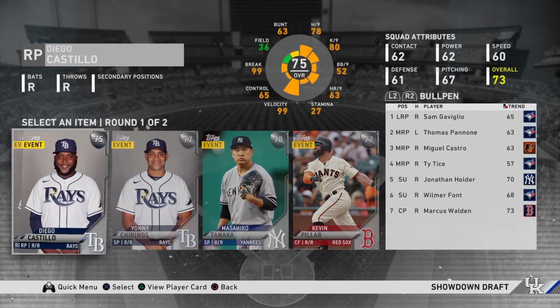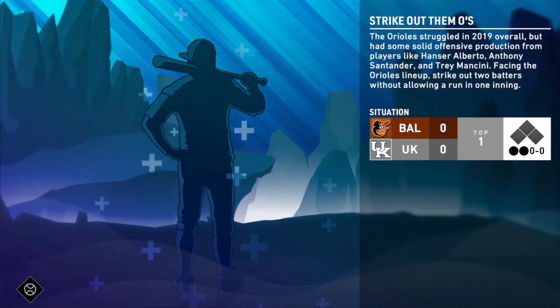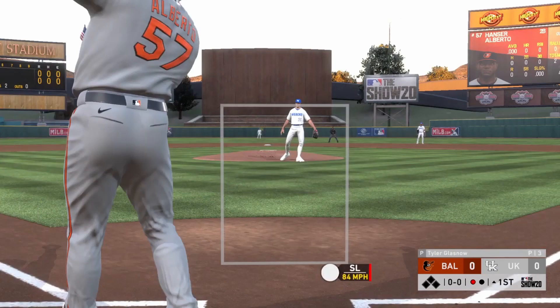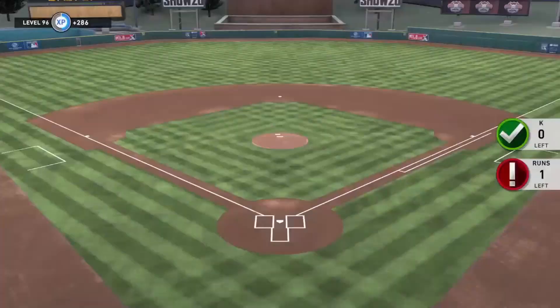The quirk for this round is going to be Rattled, because none of the other ones have anything to do with hitting. Rattled is actually a really good perk — it makes the opponent get more fielding errors when you've got guys in scoring position, and hopefully in showdown you should have a lot of guys in scoring position. We hop into the next moment where we have to strike out two batters on the Orioles lineup without allowing a run. A quick pro tip: you can only get one out from the field — the other two outs have to be strikeouts. So I'll use my one fielded out here.